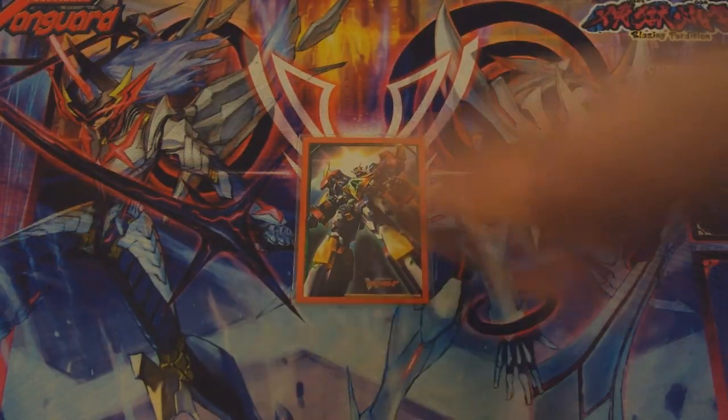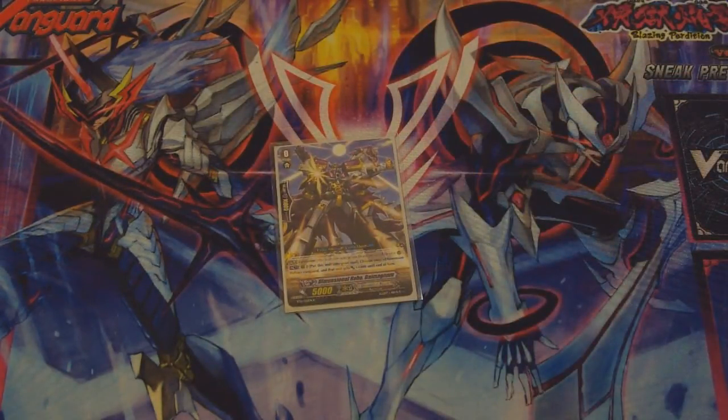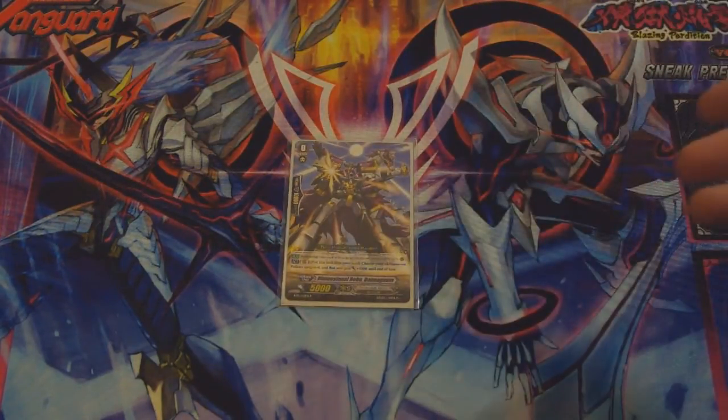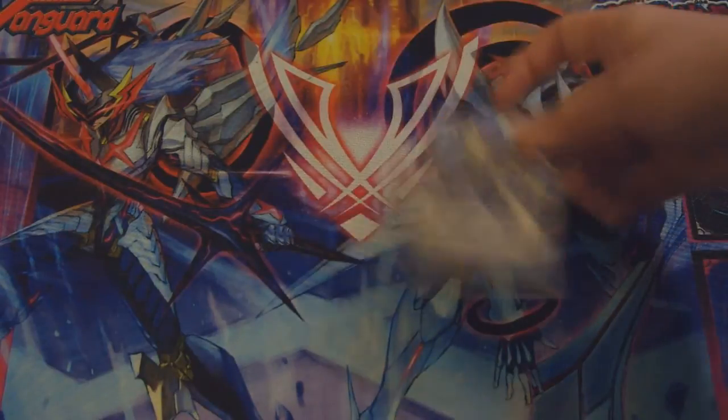Our starter is Dimensional Robot Die Magnum. You can run Go — use it — but he's not very good, it's a heavy neg for something that's really not going to be massively important. Die Magnum is just handy: he fills the soul, it's easy enough to use, and you can give your vanguard plus 4k. So yeah, that's our starter.